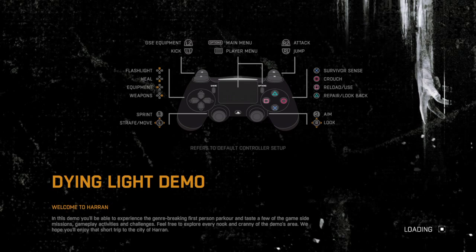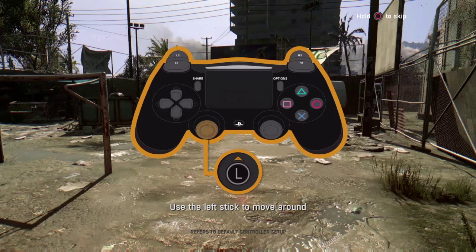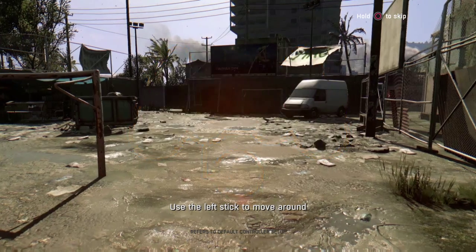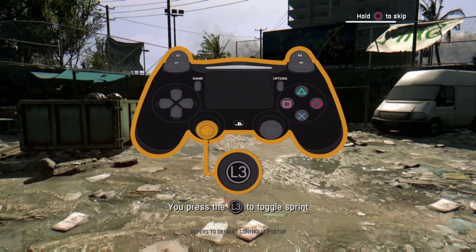It's still a little edgy on the controls. It's a little hard to get used to, for me at least, but I'm going to try my best here. Welcome to the official Dying Light demo. Before you get stuck into the quarantine, let's take a look at this basic tutorial video. Firstly, use the left stick to move around. You press in the L3 button to toggle sprint.